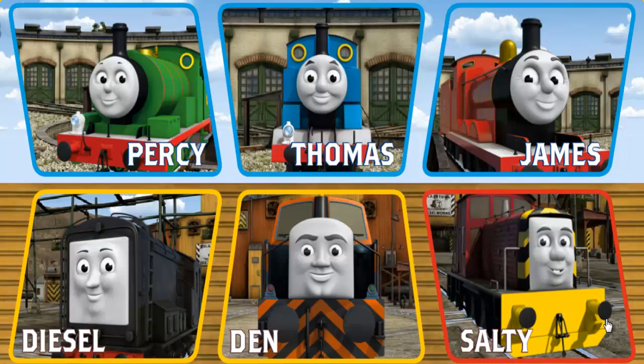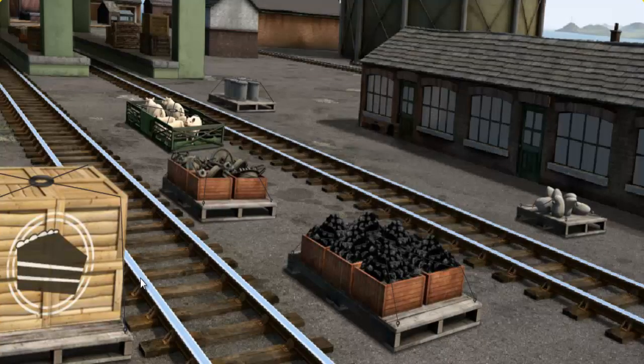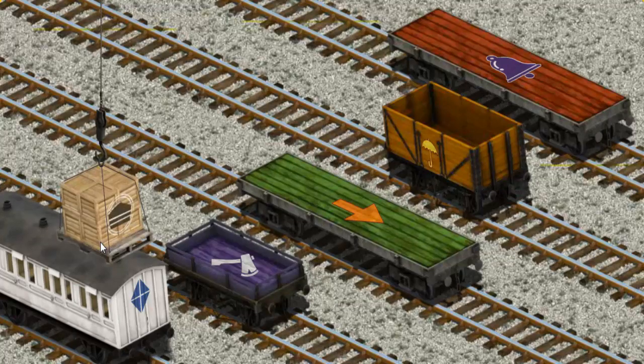It's a busy day at Brendam Docks. Thomas and his friends have many deliveries to make. Choose who will make the next delivery. Thomas, Denny's diesel must deliver the crates of cake to the fair. Help Cranky find the crates of cake. You found them! Let's lift and load. Now the cargo must be loaded.